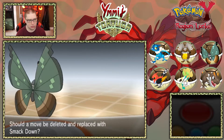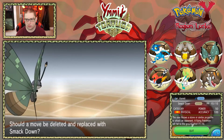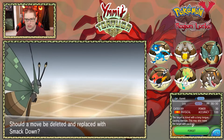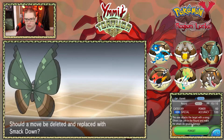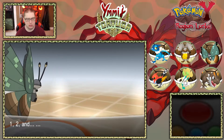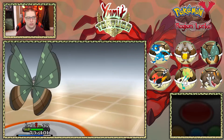Kermit grows to level 33! Wants to learn Smackdown. Smackdown is power 50, a physical move. Lick is power 30, also physical. I'm going to go ahead and replace Lick — I don't see me using Lick very often. Smackdown looks like a good one.